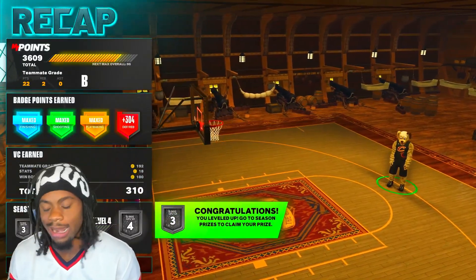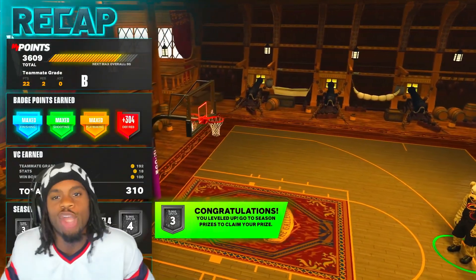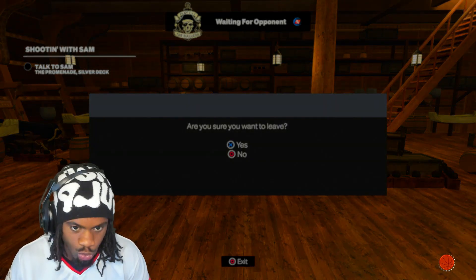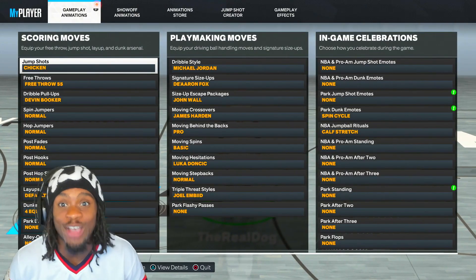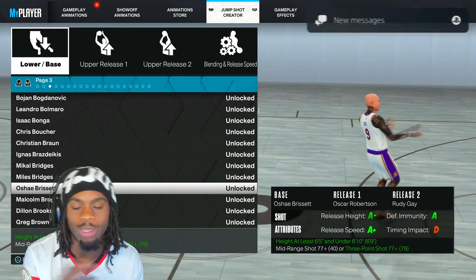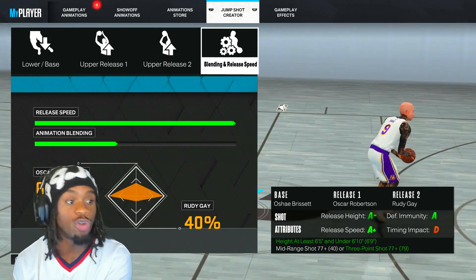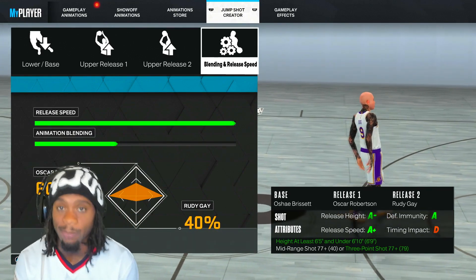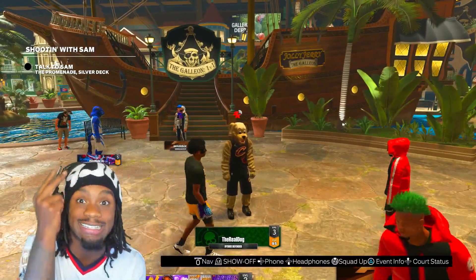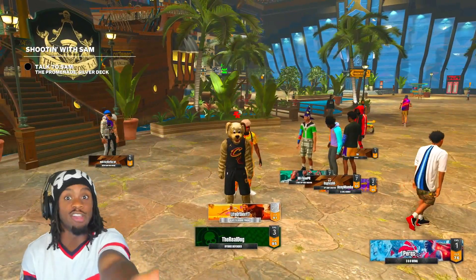If you are 6'5 or taller — lockdown, spot-up shooter, big guard, center that's 6'9 or less — this is it. No editing. The jump shot is called 'Chicken.' O'Shea Brissette for the base, Oscar Robinson for release one, Rudy Gay for release two. 4-for-4, no Wendy's, and 60/40 animation blending. Can't go wrong — this thing is really like that.